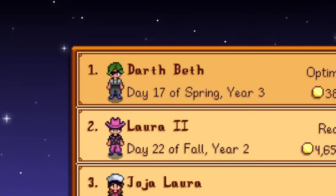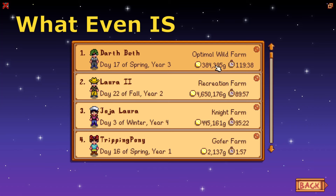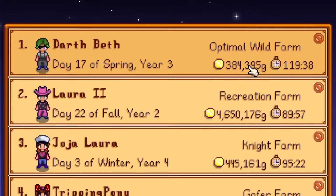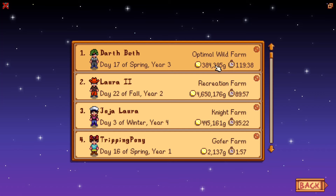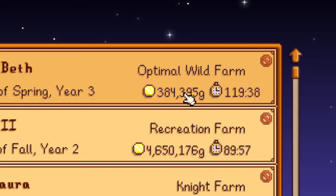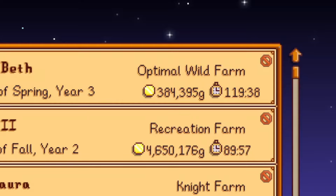I am Bouncing Pony, and you are in for a treat. Welcome to my not-so-new-anymore series, What Even Is This Farm?, where I tour Stardew Valley saves I achieved perfection on and then never touched again. I just finished a farm, so this week we are visiting Darth Beth, who completed perfection on day 17 of year 3. I'll be honest, this was a little bit of a fail on my part. She is living on Optimal Wild Farm, named because I wanted to keep track of the fact that I was trying to get perfection as fast as possible. Again, fail. And it was on the wilderness farm.